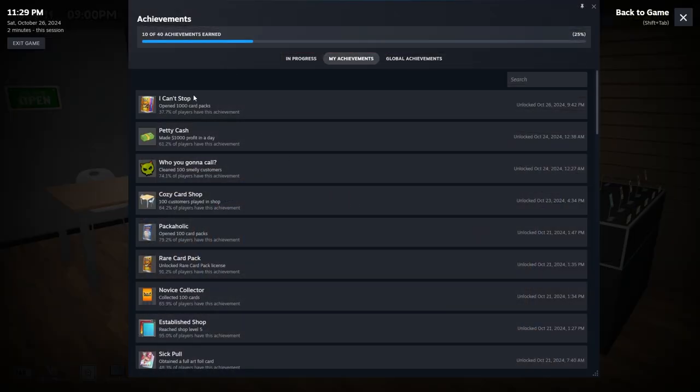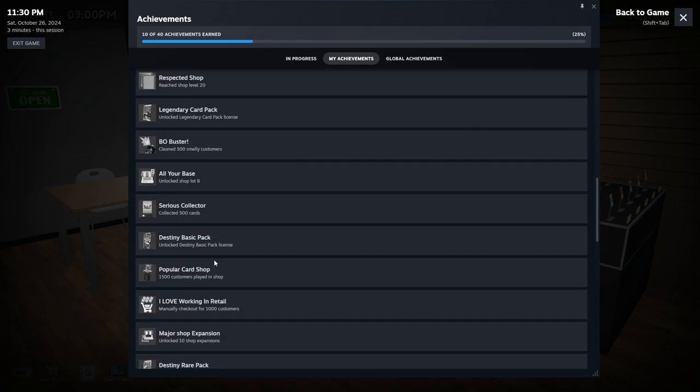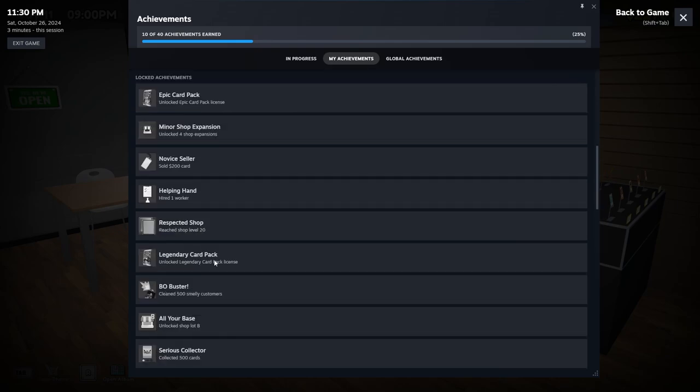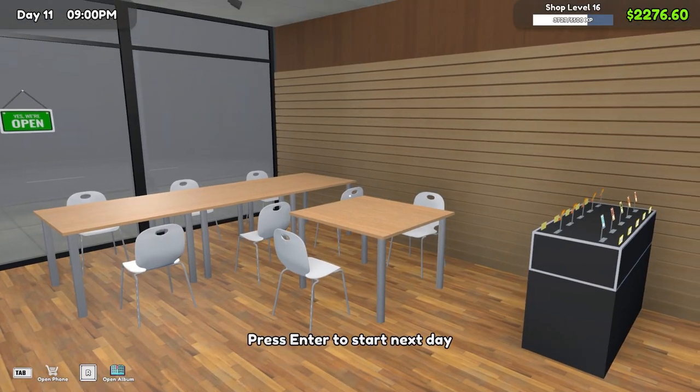So in the last episode, we got to open 1,000 card packs. This episode, I kind of want to go for unlocking the Epic Card License — we just got to pay the fee and that's that. But possibly four shop expansions, selling a $200 card, and maybe even hiring a worker. I think that's going to be the goal. Possibly collecting 500 cards as well. We'll see.